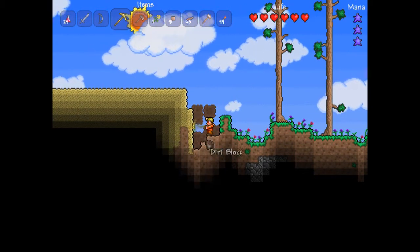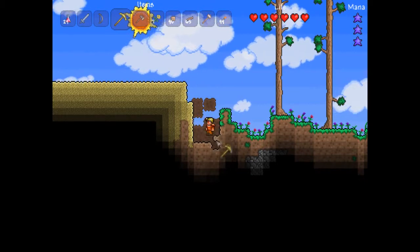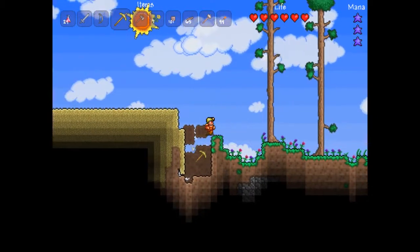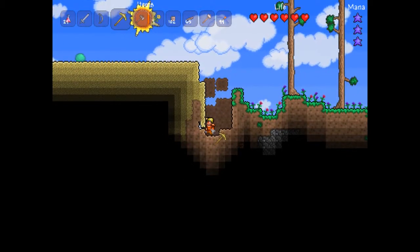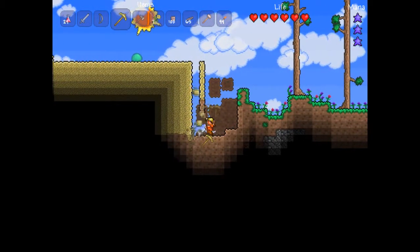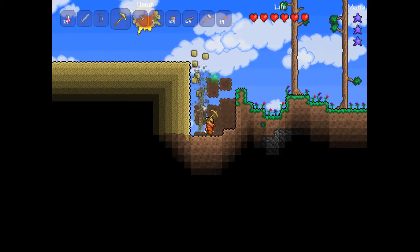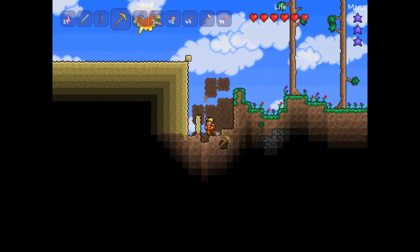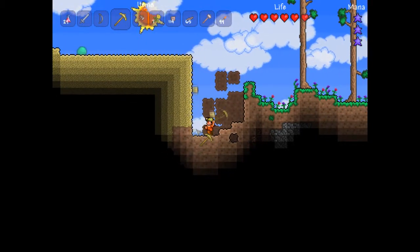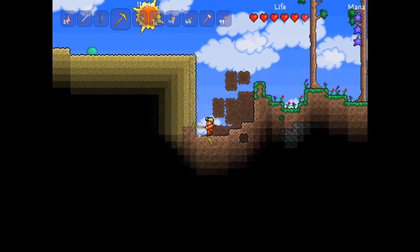I might make a tutorial on this kind of stuff eventually. But with sand, you want to dig on the bottom block to make sure that you actually get them all. You want to dig on the bottom blocks, they all fall down. Keep on digging until they're all dug up, pretty much.